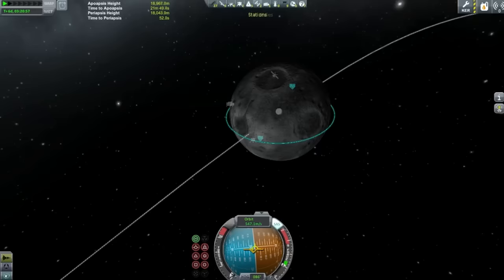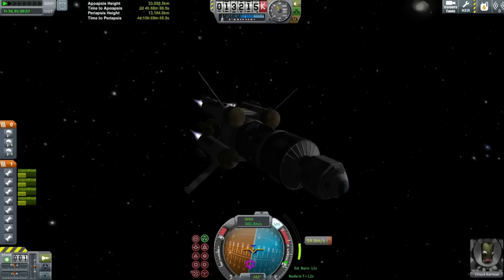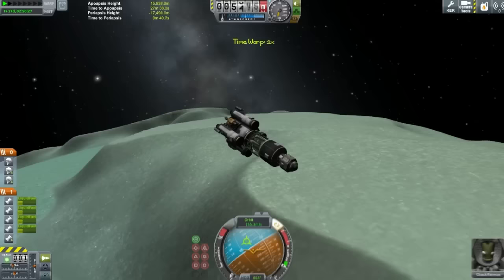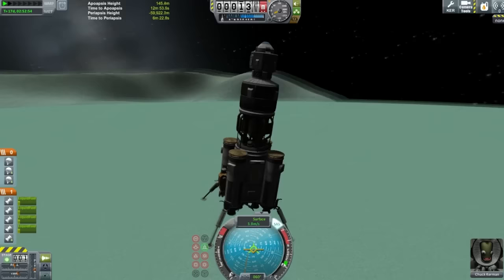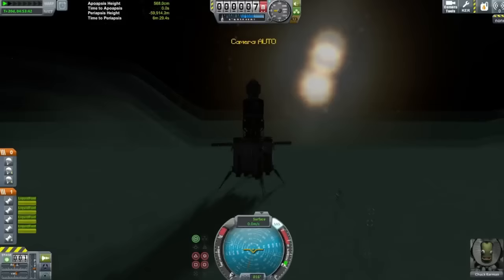Another good place to mine is Gilly and Pol because they don't have very high gravity either. You'll notice on this craft there's actually a claw on the bottom — I brought that with the intention of being able to mine asteroids around Dres. But in the end I didn't really need it because you can get all the fuel you need from Dres itself, since its gravity isn't really high. I didn't mine from Gilly that much because my route didn't really take me past the Eve system very much.